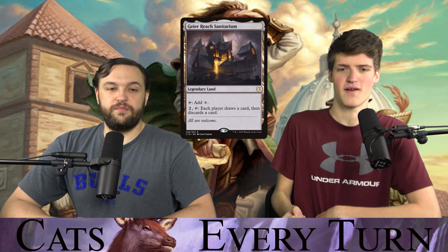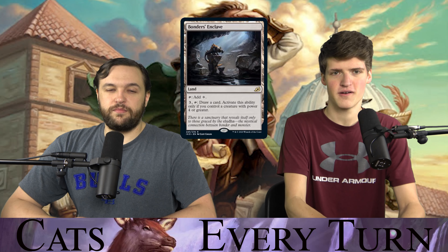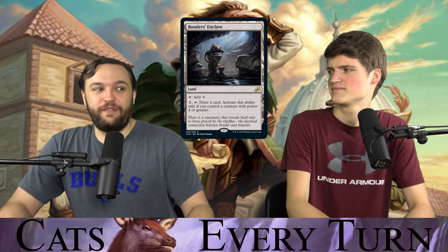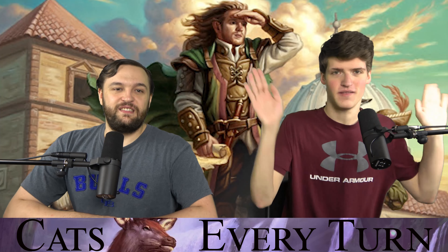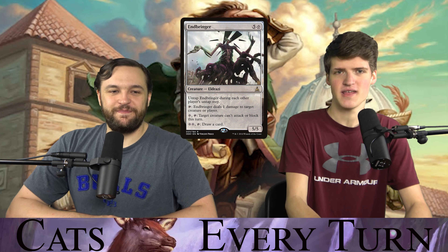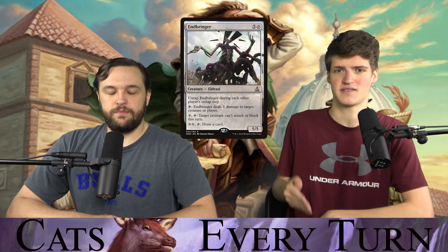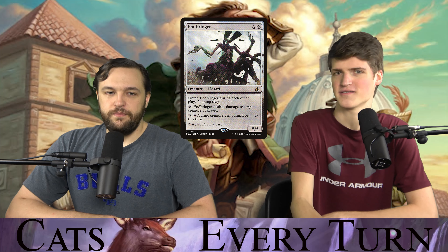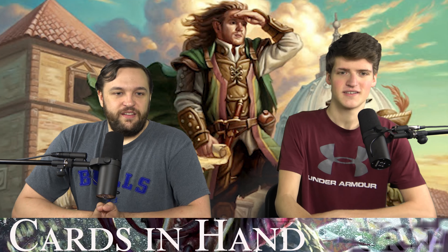There are also lands we can use at instant speed to draw cards. We have Geier Reach Sanitarium — the coolest land ever — draw and discard for everybody. Mikokoro is draw for everybody. Bonders' Enclave from Ikoria produces colorless, or you can pay three and tap it to draw a card if you control a creature with power four or greater — and you can't be blown out because you can only activate it if you already control a creature. Finally, Endbringer — a 5/5 for five and a colorless that untaps on each other player's untap step, and you can pay two colorless and tap it to draw a card. With 11 colorless lands in mono-green, we have no trouble supporting it.